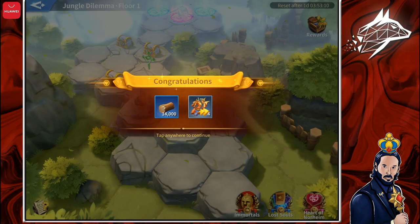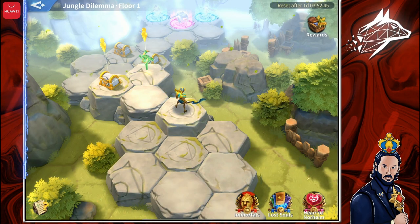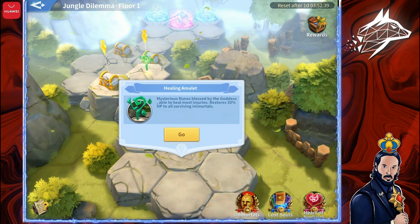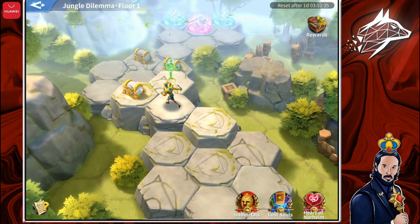I got some wood and some dragon speedups. Here I have to choose between a Mysterium Chest and a Healing Amulet. I normally always pick the Healing Amulet if I need to restore my health, but right now I don't need it, so I click on the Mysterium Chest.